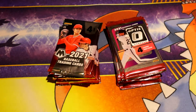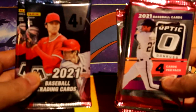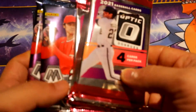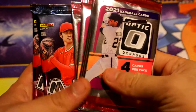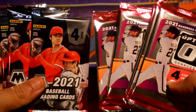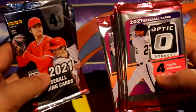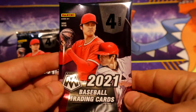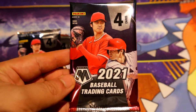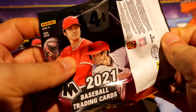Hey, what's going on guys? Today we're going to be opening some Panini baseball — some Mosaic and some Optic. We have five of each set and each pack has four cards. Let's start with Mosaic and see if we can pull some good cards out of five packs. Alright, here we go.